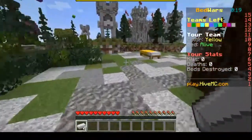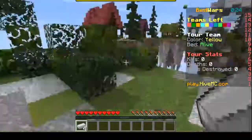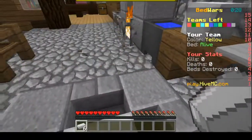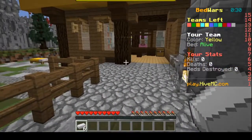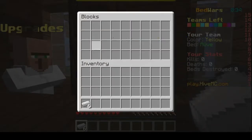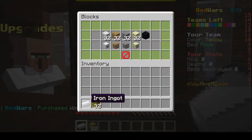I want to get to the diamond generators which are on that island over there close to me. I'm gonna try to get as much stuff right now so I can get blocks to build out to that island. Wool is the cheapest and I have enough to get some.